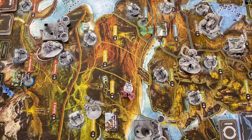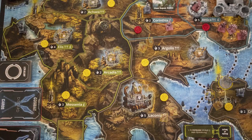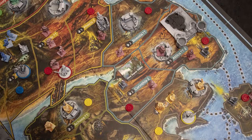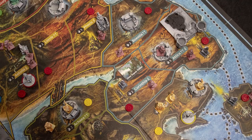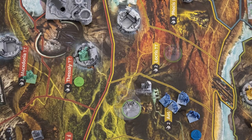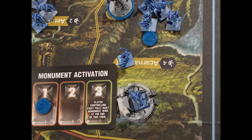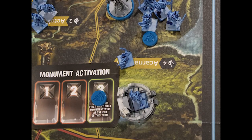But only one player can be the true hero of Greece. There are 4 distinct ways to win this game. First, you must control 2 full regions on the board. Secondly, you control 5 different regions that contain a temple. You can also win by defeating 3 different monsters in heroic combat. And finally, you can win if you control a region with a fully built monument after 3 turns of it being built.